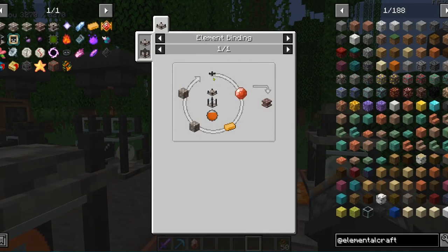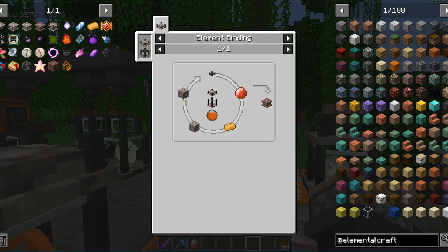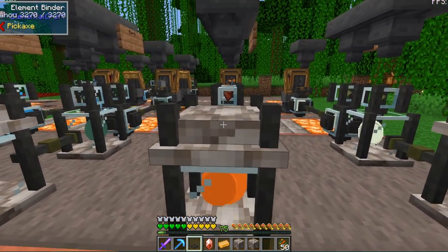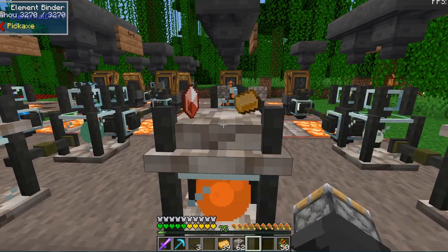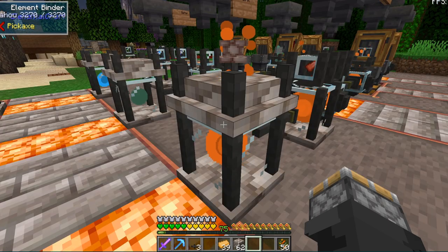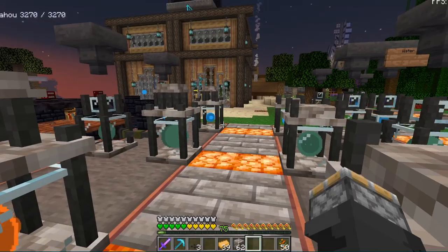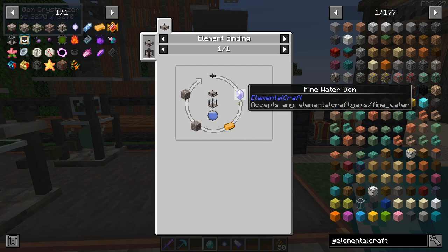Let's make the fire pedestal. We need an element infuser, the gem, a swift alloy ingot, and two white rocks. We're going to bring it over to the element binder with the fire element inside of it. Pop the infuser in, the gem, the alloy ingot, and two white rocks — and that should give us a fire pedestal. There we go, we have a fire pedestal. That takes a little bit of time. The only thing that changes in the other three pedestals is the element and the gem that you're using in the recipe.